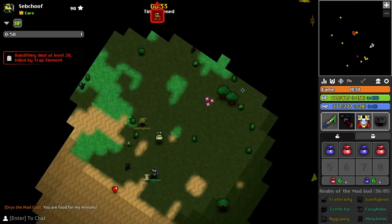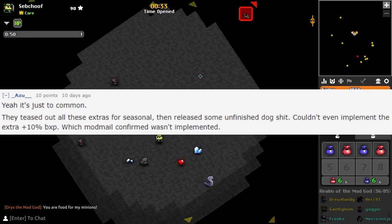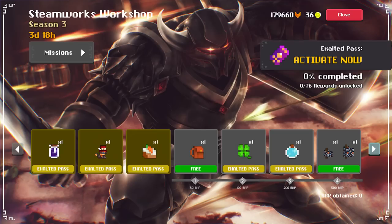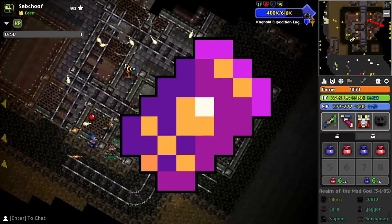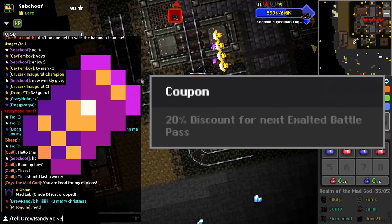Initially, the only benefit of playing seasonal characters was a plus 10% BXP boost, but apparently that wasn't even working. So how am I supposed to finish my battle pass? Speaking of the battle pass, the community got a bit pissed for another reason — because in a testing session, the battle pass didn't offer enough of these tokens.